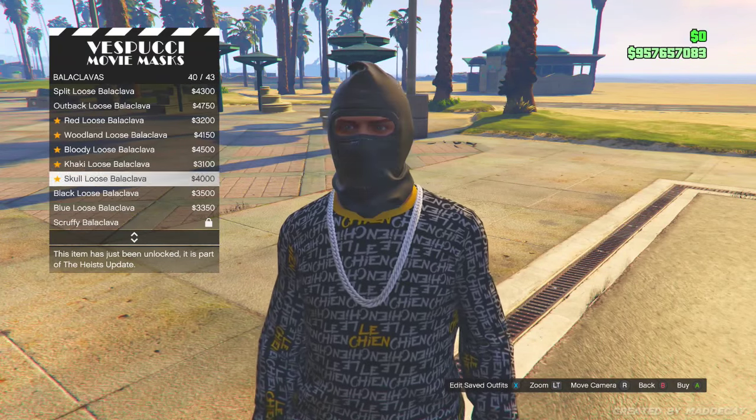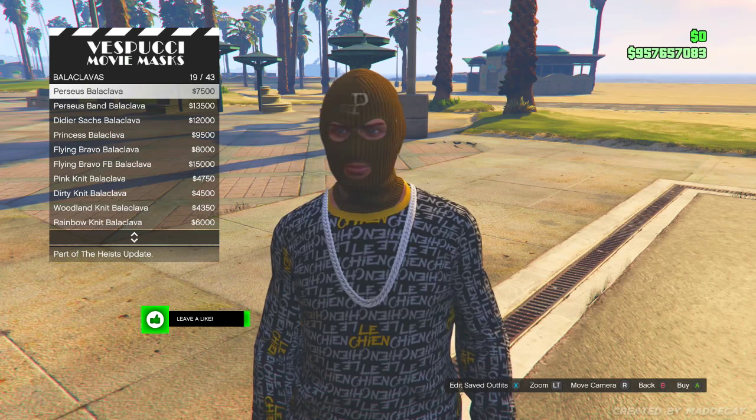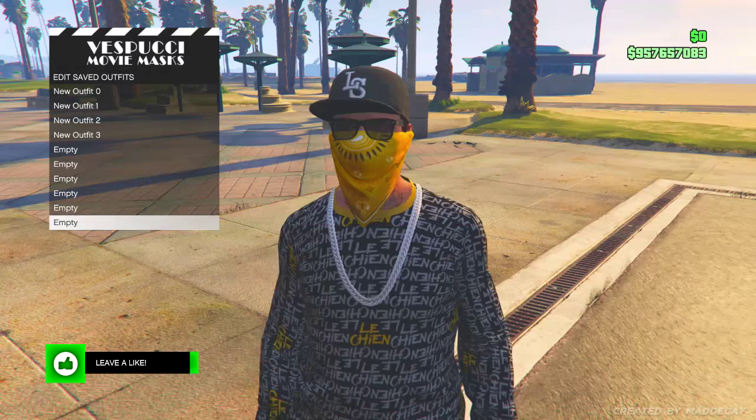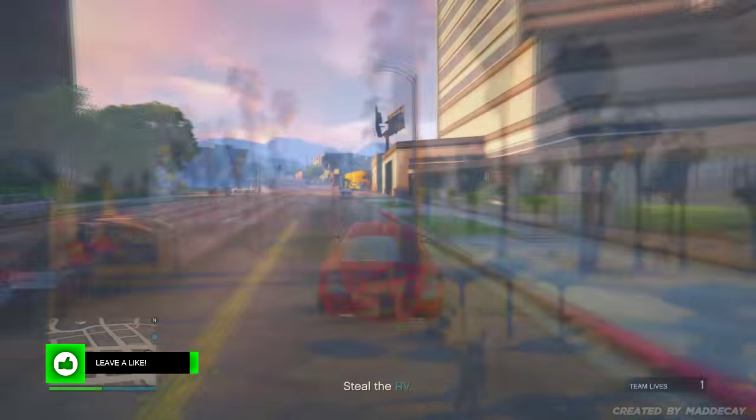Let's jump straight into the video. The first thing you need to do is go down to the Vespucci mask shop. Once you're there, all you need to do is create the outfit of the bandana of your choice and then save it to your outfit. Once you've done that, just back out.